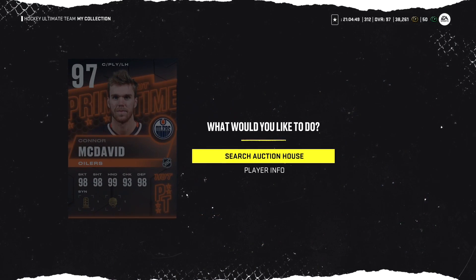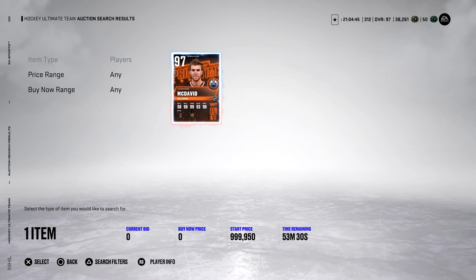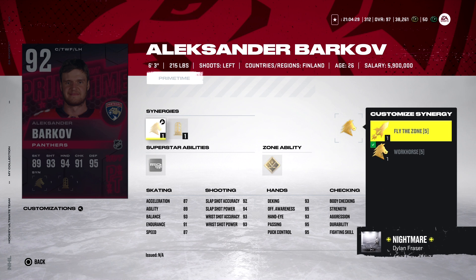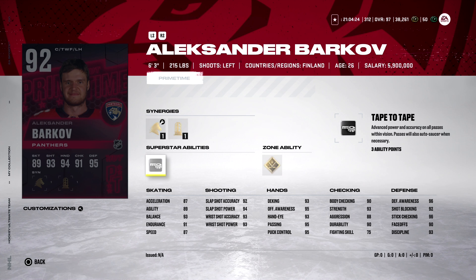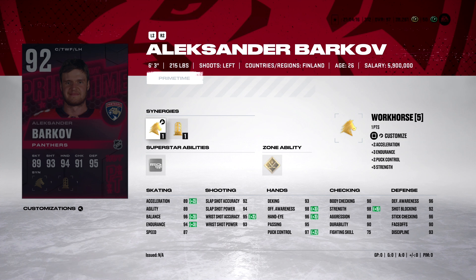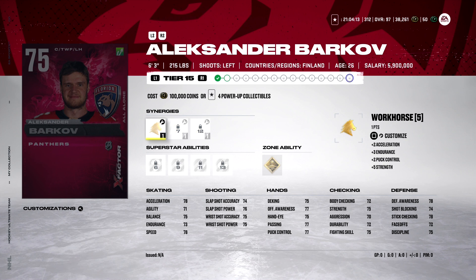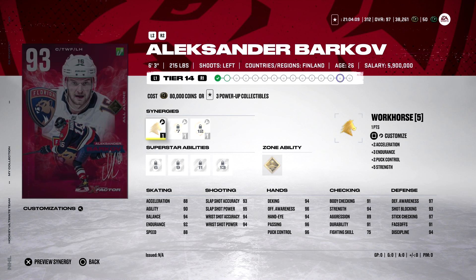Checking the market — this is PS5 by the way — there is only one and there's not even a buy now. Going over to the Panthers: Alexander Barkov, Flat Zone and Workhorse. He has Light the Lamp and Superstar abilities as shown. My only issue with Barkov this year is the speed. Once Barkov gets up to 99 overall he will be really good. He's already up to a 94, so the 92 did not make any difference.